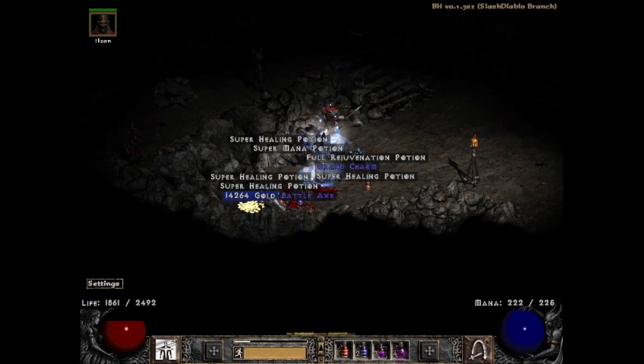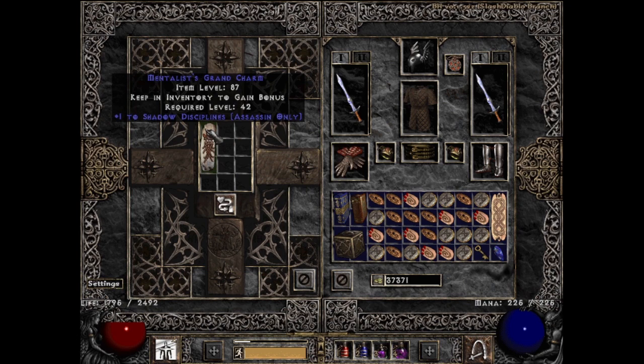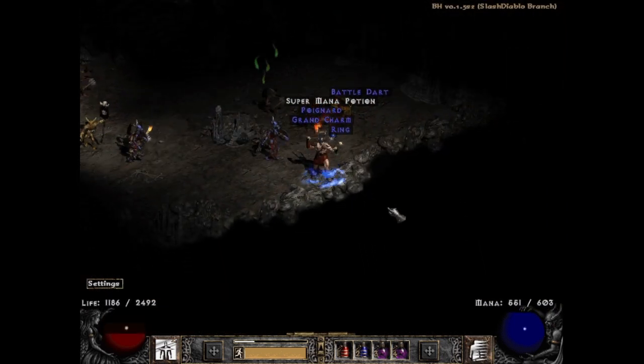After that on run 188 I found a Shadow Discipline skiller in the Pits. If you're binge watching my Grind Diaries, you'll notice this is kind of my specialty — Dabronski finds non-stop Jah runes, I find non-stop useless skillers such as this one. One guy in my last video pointed out that I maybe complain a bit too much, so I'm just going to let this one slide like water under the bridge and move on.